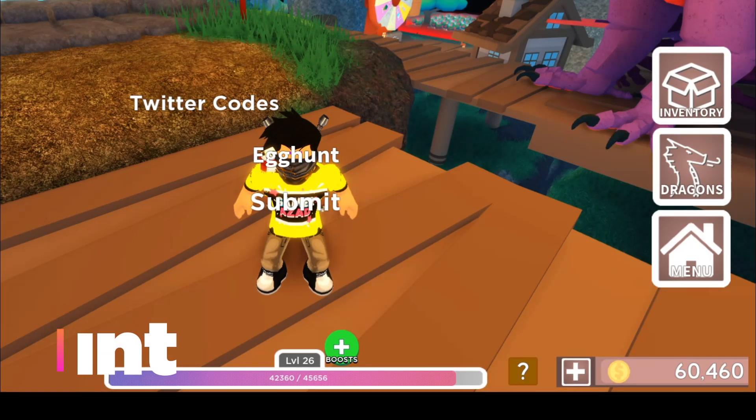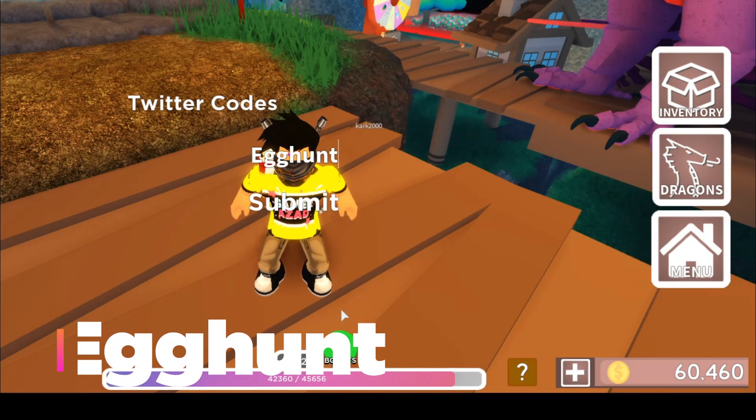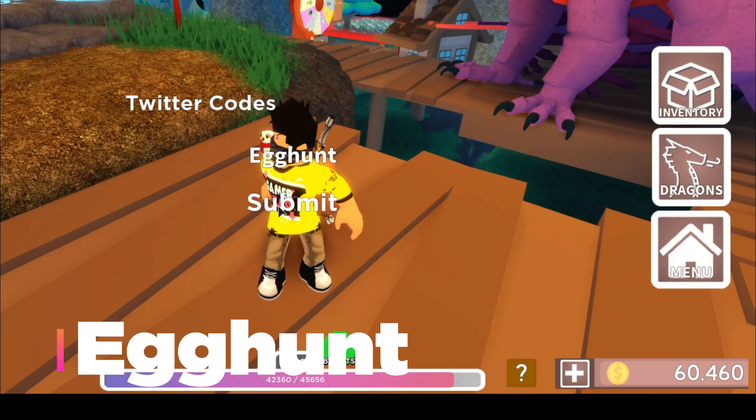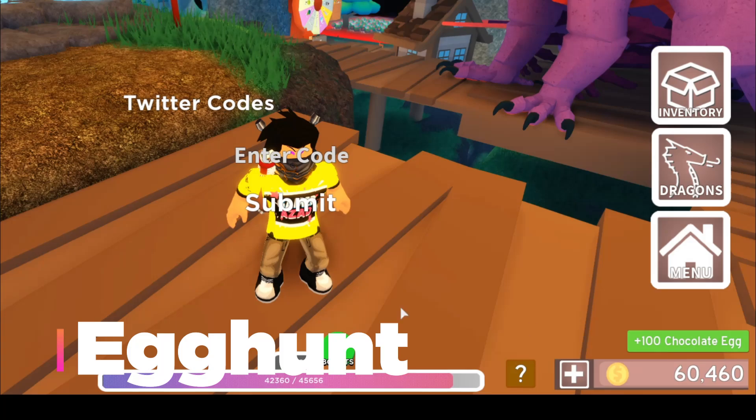Alright, so the first code for today is 'egg hunt', which will give you 100 chocolate eggs. I'm not sure what the chocolate eggs actually do, but let's just submit it — and there you go, it says redeemed! You can see 100 chocolate eggs right there.